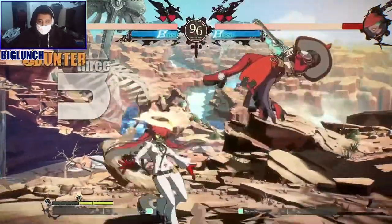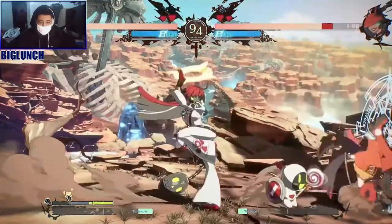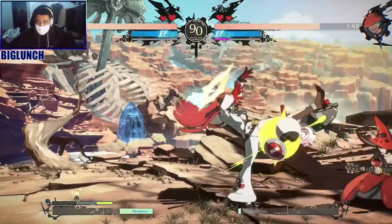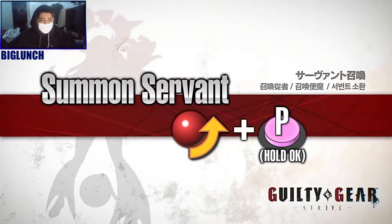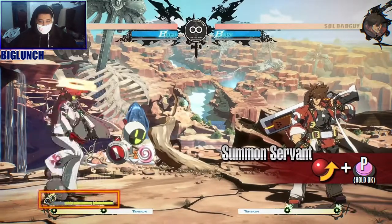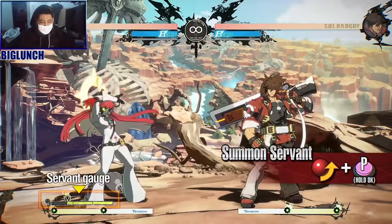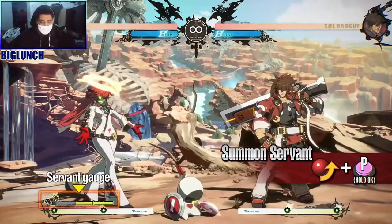Jack-O fights by summoning servants. Take control of the ever-changing battlefield as you go on the offense. She has like Chun-Li's spin kick. This move summons a servant. Servant Gauge is required to summon them — another Gauge character. Use servants as projectiles by hitting them with an attack.